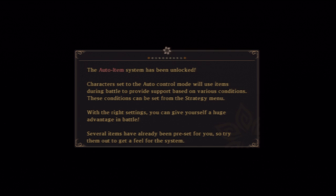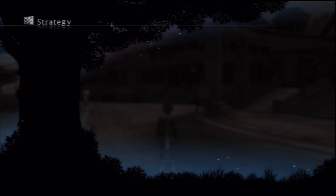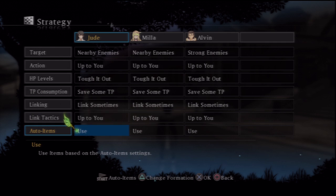The auto-item system has been unlocked! Characters set to auto-control mode will use items during battle to provide support based on various conditions. These conditions can be set from the strategy menu. With the right settings, you can give yourself a huge advantage in battle. Several items have already been preset, so try them out. The item sphere! This is something I rarely touch, but I feel like I should because it's been improved a lot. So we're in the strategy menu now.